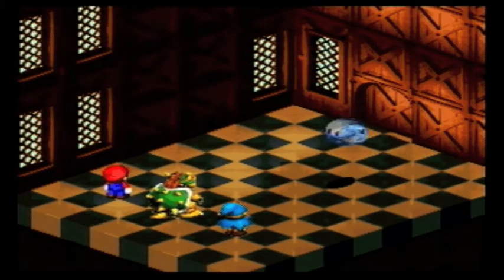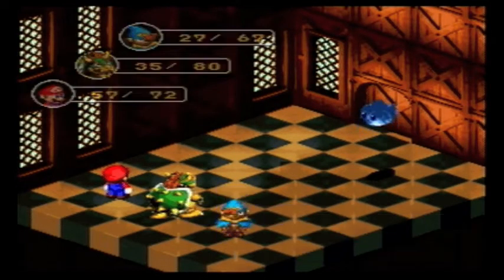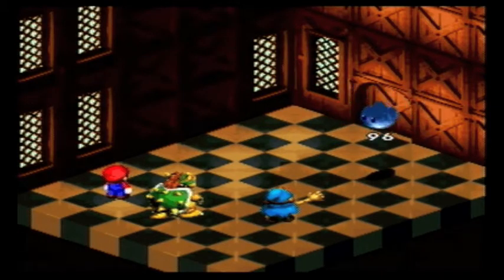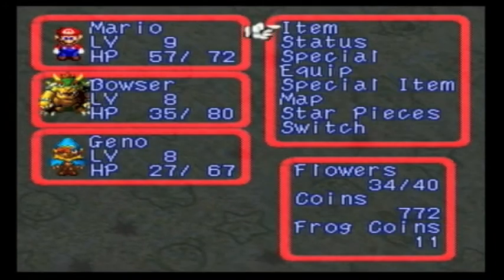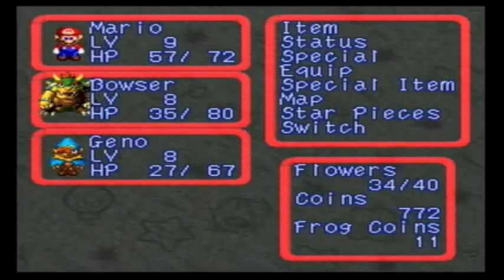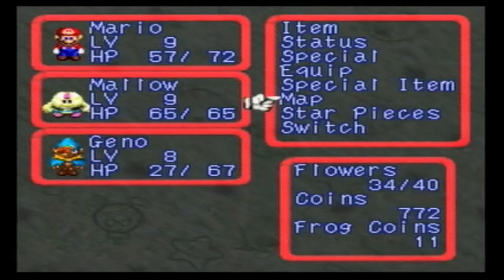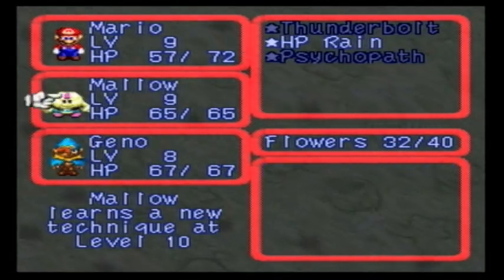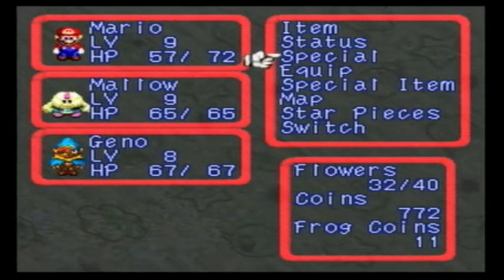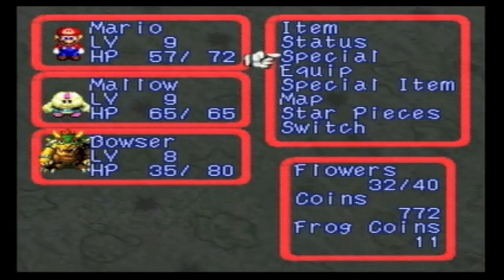This guy must have high evasion — either that or he just got unlucky. Please don't hit Gino. I think it's time to enlist Mallow's aid here. Actually, I think I may want to switch party members. I've been using this party for a while. Bring Mallow in — Mallow learns a new skill next level. I haven't used this party yet; it's the only possible party I haven't used.